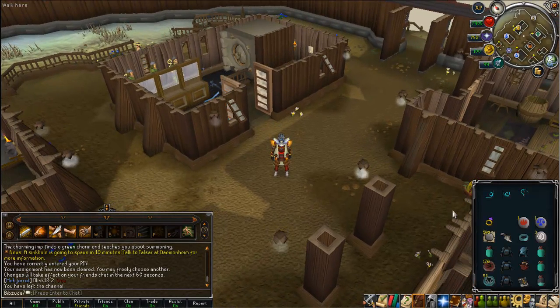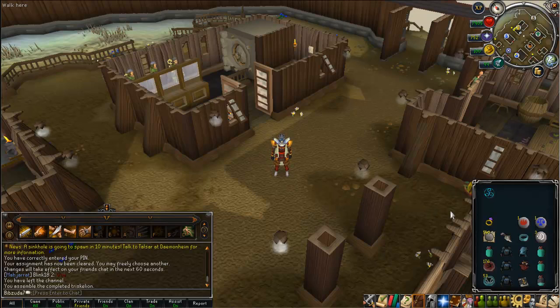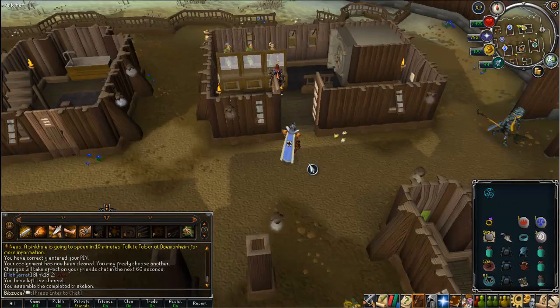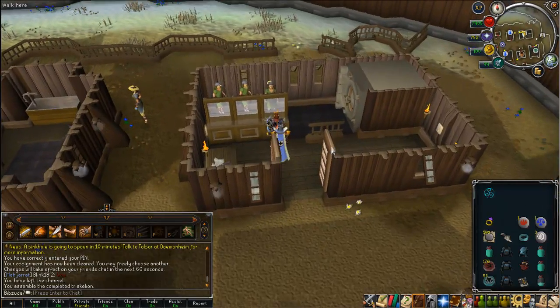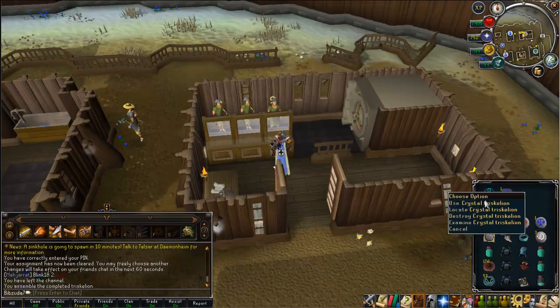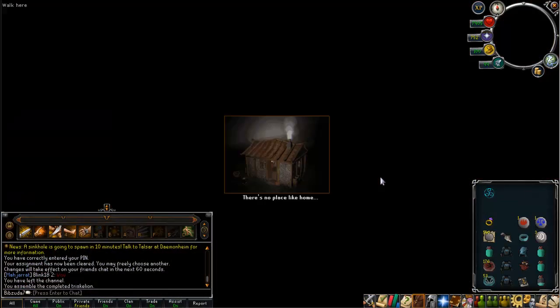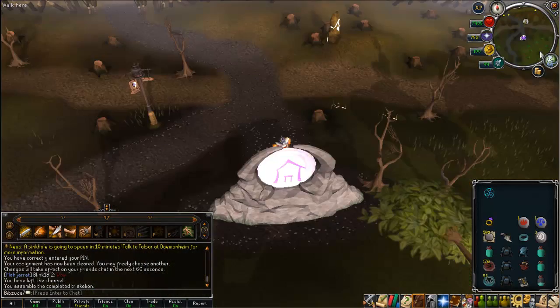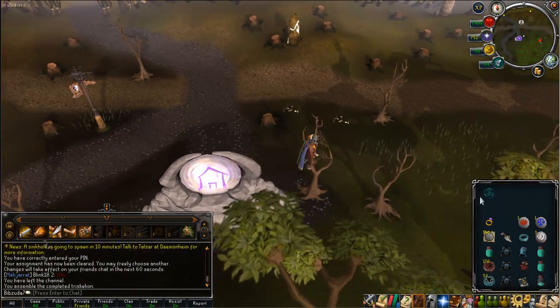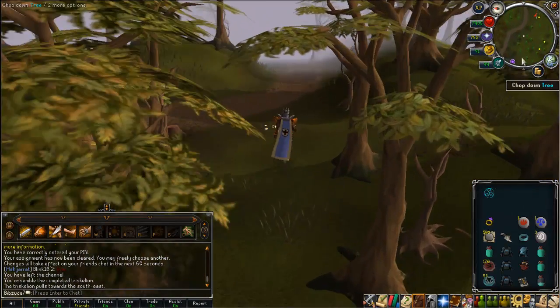I'm going to assemble my key, go grab the loot and show you guys what I get. Let's assemble it - it's got sort of the same animation as creating the crystal key. I just realized I don't have a house tab. I know where it is though - it's at Reliquary. From all the videos I've seen of anyone opening the crystal triskelion it's been here, southeast, just down at some rock face that you open with the key.